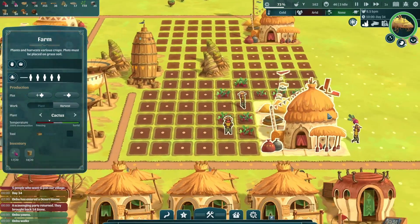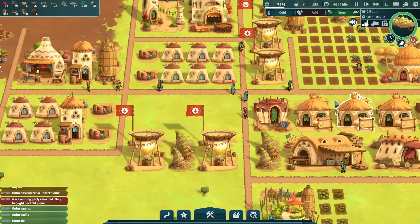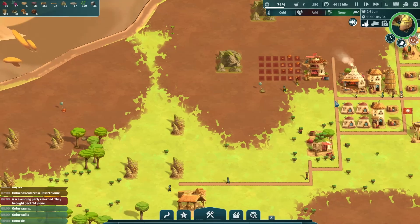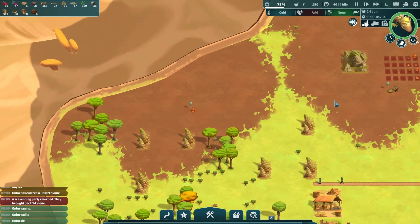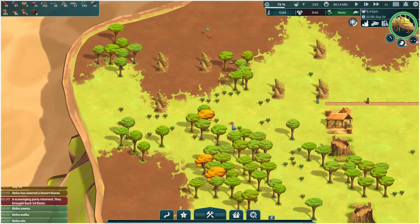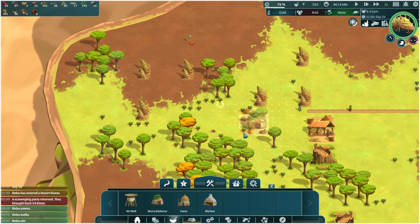Waiting on the plants to grow. He's sitting... and looks like down we go. This is ready — we're gonna do another berry gatherer here.